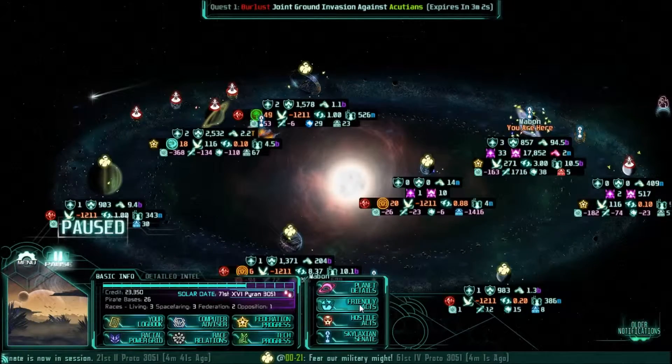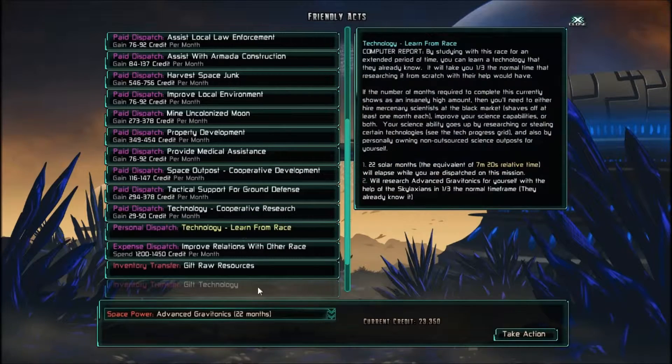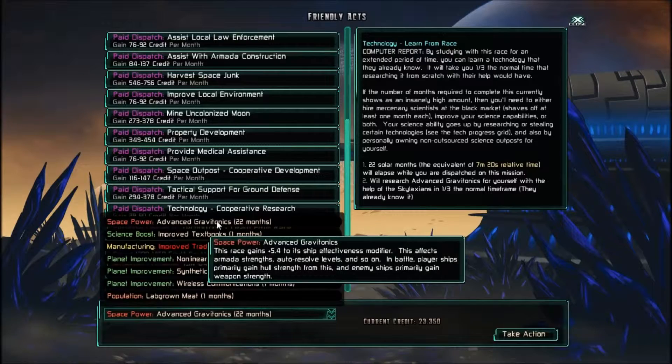Right, so back over here. We will learn from them. Advanced Gravitonics — I think that was it. Yeah, 5.4. Sure.